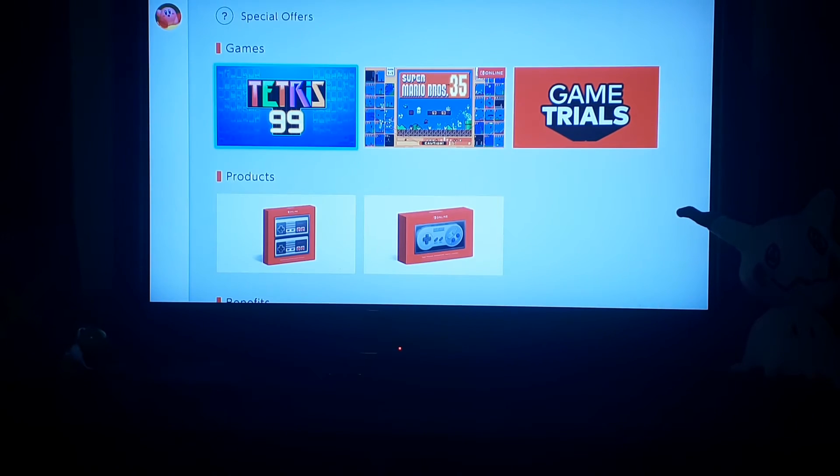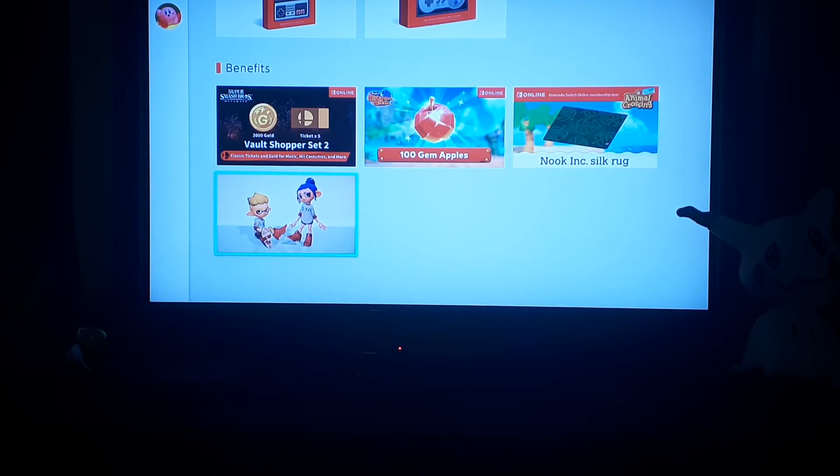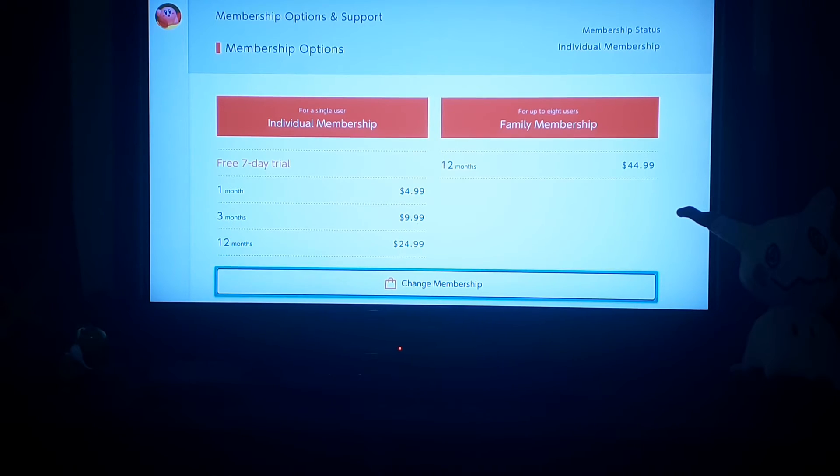Okay, Special Offers - what is in this page? Game Trials. Oh, I missed out on a Pokemon Tournament - I wanted to do that, oh well. Benefits of getting it: you can get the Vault Shopper Set Two, you can get the Nook Silk Rug, you can get 100 Gem Apples, and what is this - Gear Download. Membership options and support.